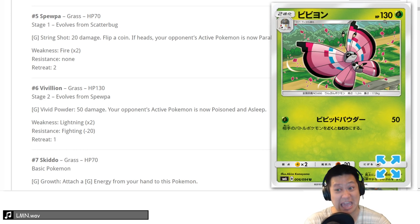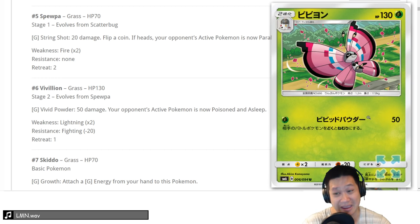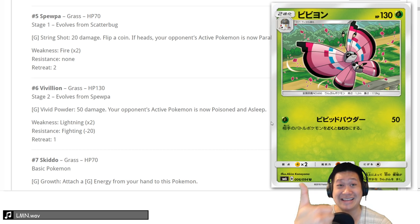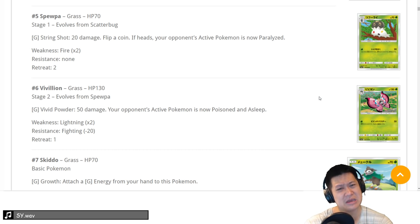The final evolution has 130 HP — Golisopod can't one-shot that. Base damage is 50, with Choice Band it's 80, and it poisons and sleeps. With poison that's 90, and with Lerantis that's 110. Its numbers are a little low, but if the sleep works, that's good. It looks fun but it's somewhere like a 3 — fun to do once, but we'll put it away after that. Not gonna take it to a tournament.